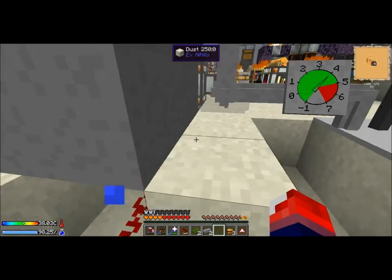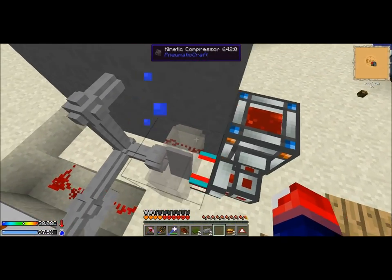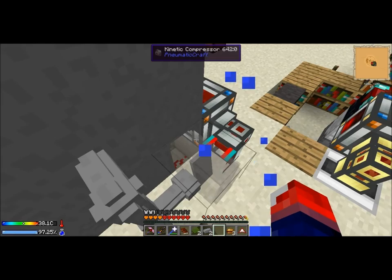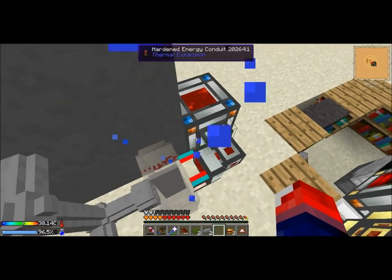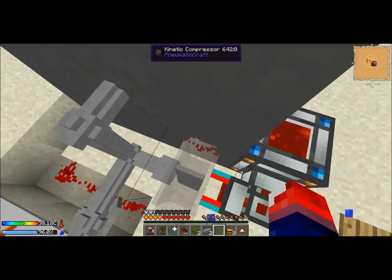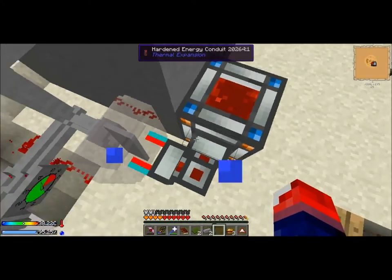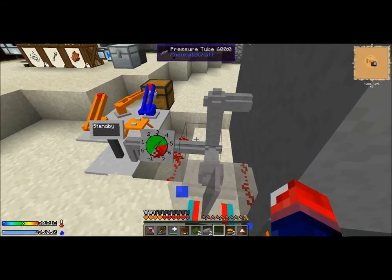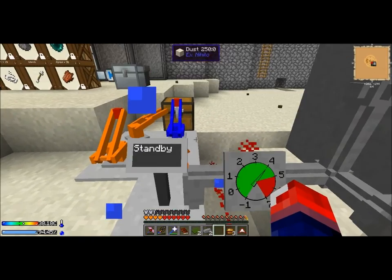This redstone signal runs into my energy cell — the block underneath the energy cell. You can actually see through it — it's like an x-ray block, that's cool. Once the pressure drops below four, the redstone signal turns itself off, and when it turns off this thing will start running again. This is pretty much my safety setup for the pressure chamber, and I think it's going to stay there forever.